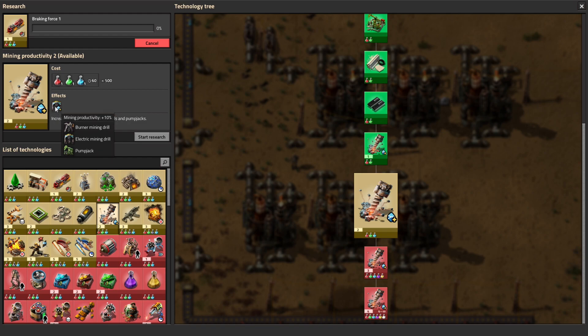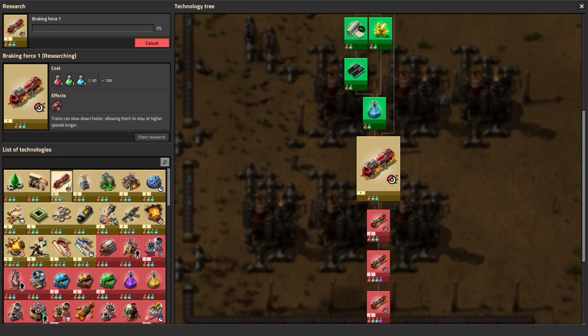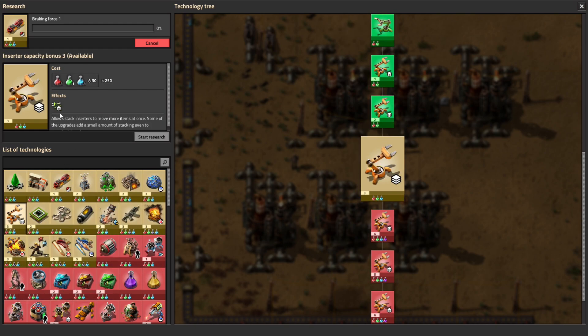After that, there are probably five different options really worth considering in terms of more game-changing advances - not the ancillary upgrades you can get at any time, like lab research speed, better braking on your trains, or inserter capacity bonus, but things that are going to make a bigger difference in your factory.